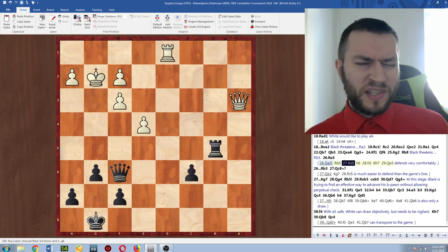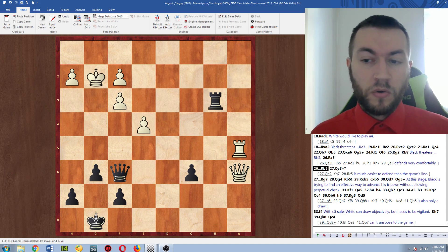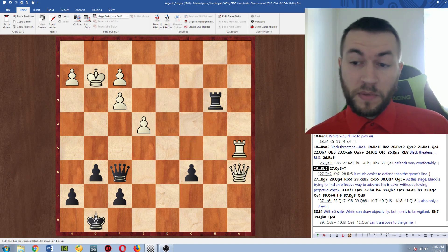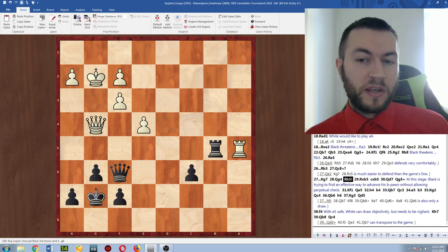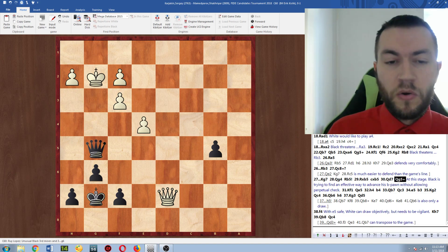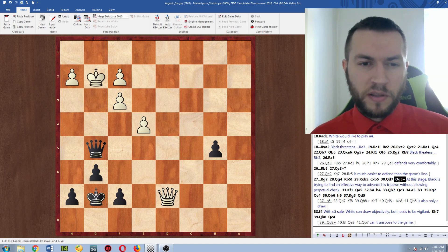After rook to b3, white simply needs to defend the f3 pawn. He could go queen c8 check, which was played in the game, or what I think is simpler — just go queen to e2 and rook to c5. It's very unlikely that black will win this. He went queen g4, and now rook b5 was a nice little move, because the rook cannot move from a5 — otherwise there's rook g5 pinning the queen. Rook takes b5, c takes b5, queen d7 was played, then queen g5 check. I should mention that I actually played an identical endgame against Grandmaster Vokach, and the game ended in a draw — a really similar pawn structure; I'll put it in the description below.